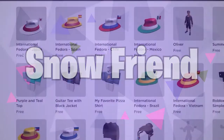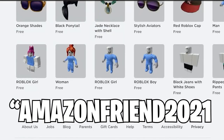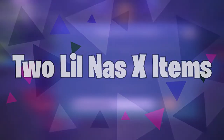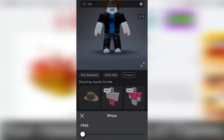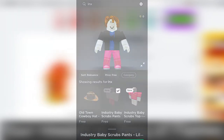Promo code successfully redeemed. Snow Friend — you can use this promo code on the official promo code redemption page to get yourself the free Snow Friend shoulder accessory. Two Lil Nas X items — you can get two free Lil Nas X items just by heading to the Roblox avatar shop and grabbing them. Here are the two items you can get: Industry Baby Scrubs Top and Industry Baby Scrubs Pants.